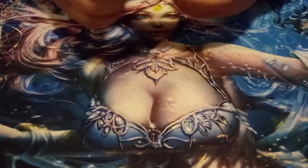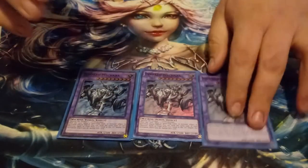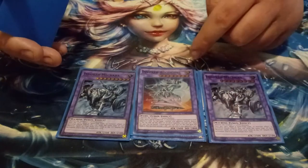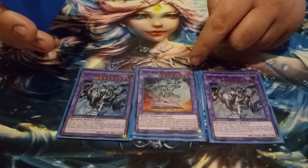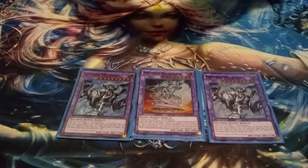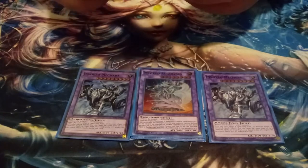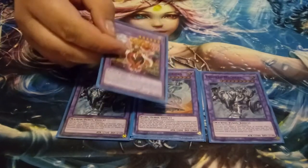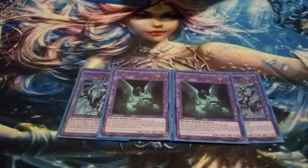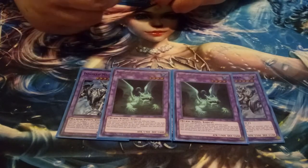For the Invoked monsters, I'm playing three copies of Invoked Mechaba — good negate, just negates in general. One copy of the newer Invoked fusion to push for game damage. Also playing two copies of Muddy Water Dragon of the Swamp, since I'm playing Super Polymerization — I feel like it's the best generic Super Poly target — and Instant Fusion, which is why I included those.